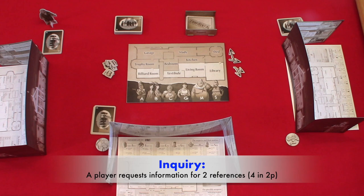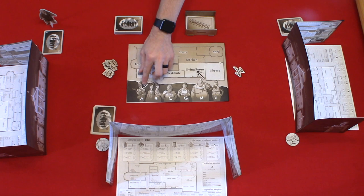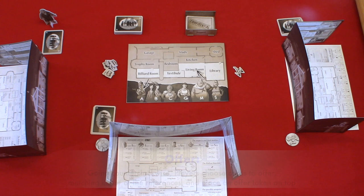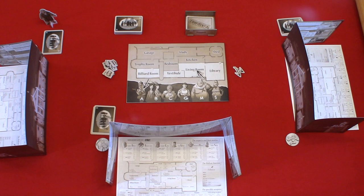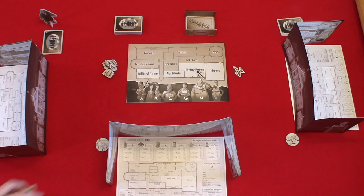In this case, our first player has chosen the living room and Angelica for their references. This takes us to the offer step. Starting with the player on the right and going in counterclockwise order, the players will check their hands and choose a number of cards that reference either of the two references chosen during the inquiry step. They will then place those cards face down and place an offer token matching the offer total on those cards on top of the pile. In this case, both of the players chose two cards from their hand, totaled their offer number, and placed the corresponding offer marker on top of their stacks.